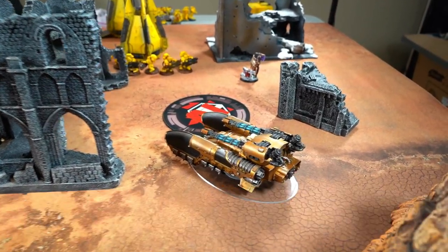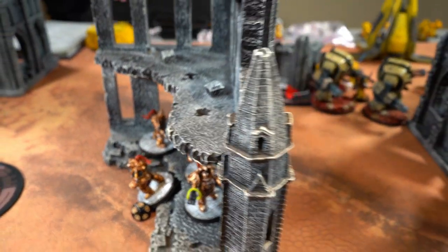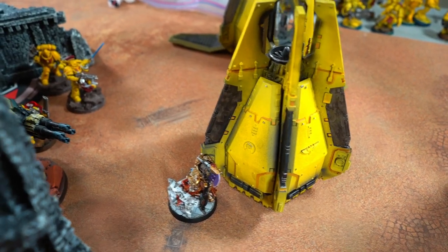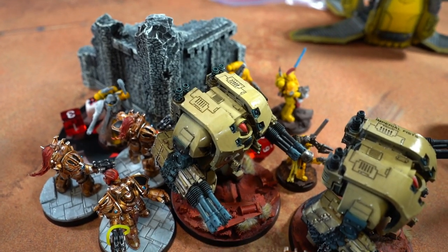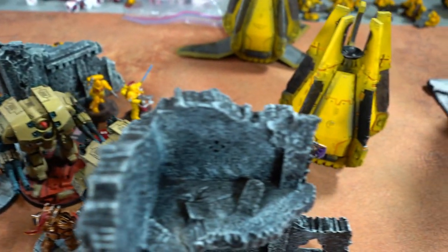Custodes Turn 3 movement: it only took one minute. The Caladius tanks moved up there. Trajann came out. The Terminators are going for a seven-inch charge through the ruins away from the Leviathans and moved in there. Valoris made it in and did only three wounds to this Dreadnought. Two of the Terminators died to shooting — only managed to kill one enemy with shooting. I made the seven-inch charge and tagged both Leviathans, doing nine damage to one — he used the minus-one-damage stratagem, otherwise it would have died for sure. I lost one Terminator in response.